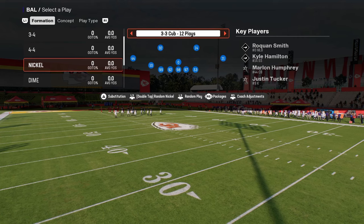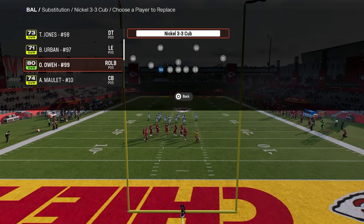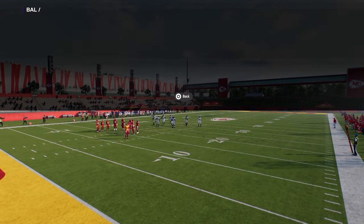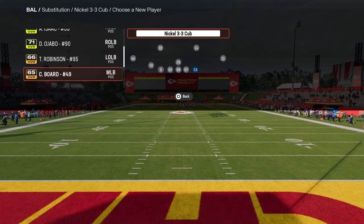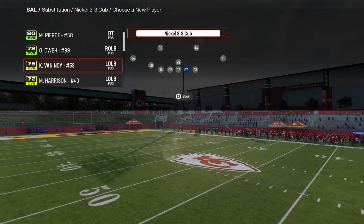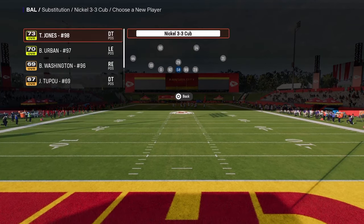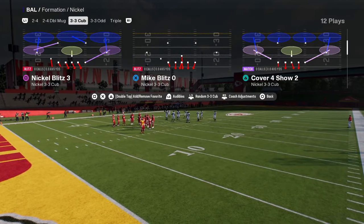The secret to this defense is to have as fast of players as you possibly can at your blitzing outside position. We're going to put a safety at the user position and Roquan Smith on the left side, and then a linebacker — I think it's Simpson — who is super fast. Speed is super important in this game. You need fast blitzing guys — it really does make a big difference in the blitzes.